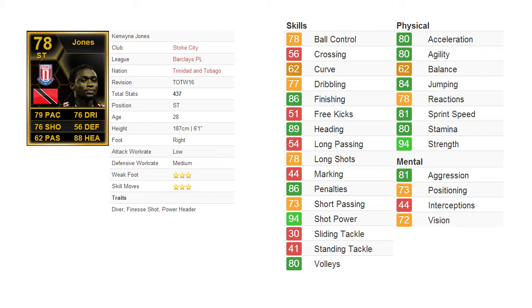Kenwin Jones is actually a quite decent striker considering he is supposedly a target man. He has 79 pace, and if you look in detail he has 80 acceleration and 80 agility — quite decent pace stats. Another thing that stands out is his very good shot power: 94 shot power, and he can take decent penalties as well.